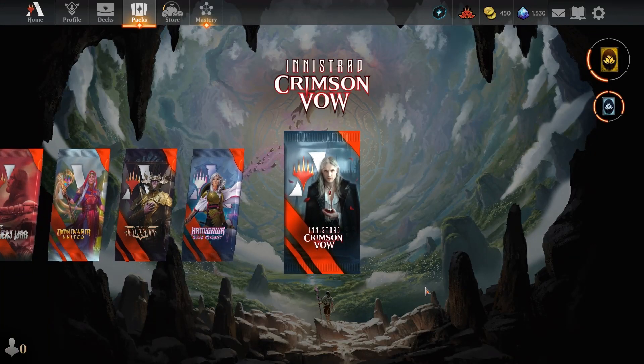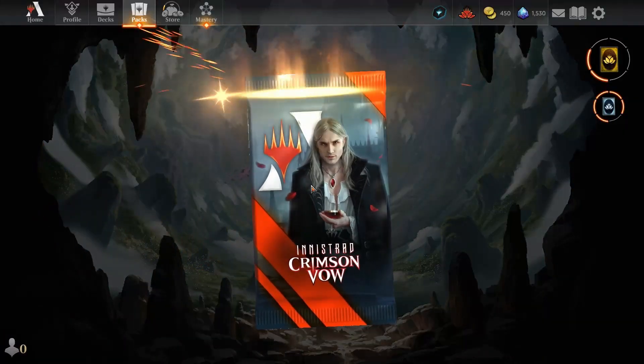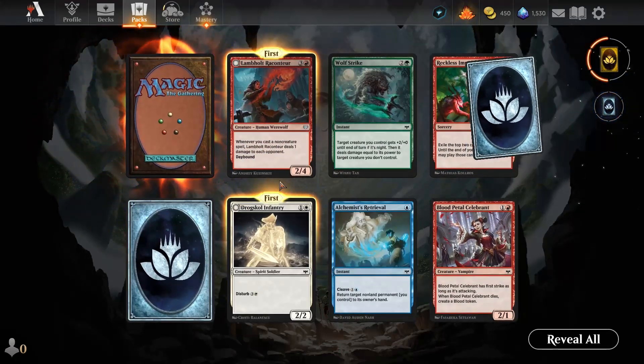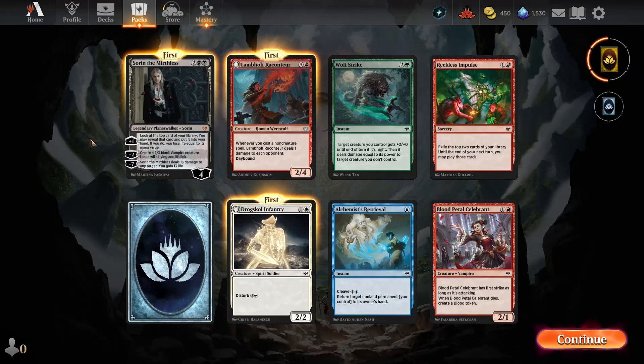On the second day of Christmas, my pack gave to me Crimson Vow, and we get Sorin — nice.